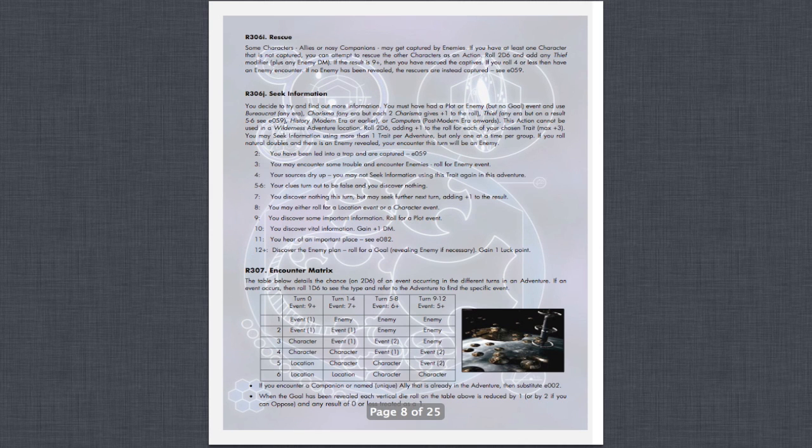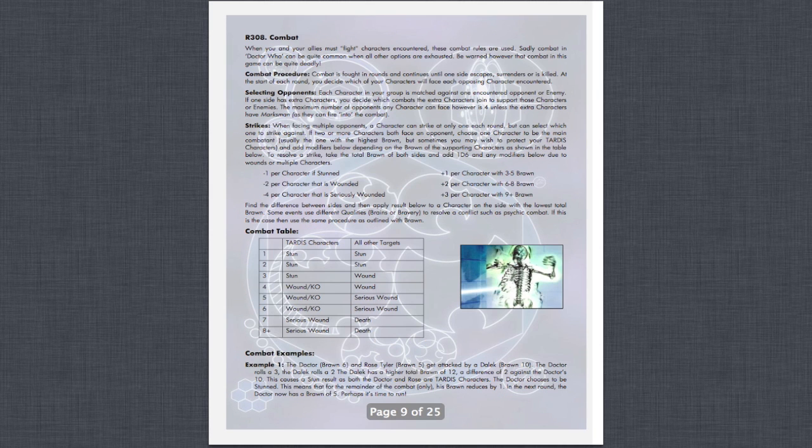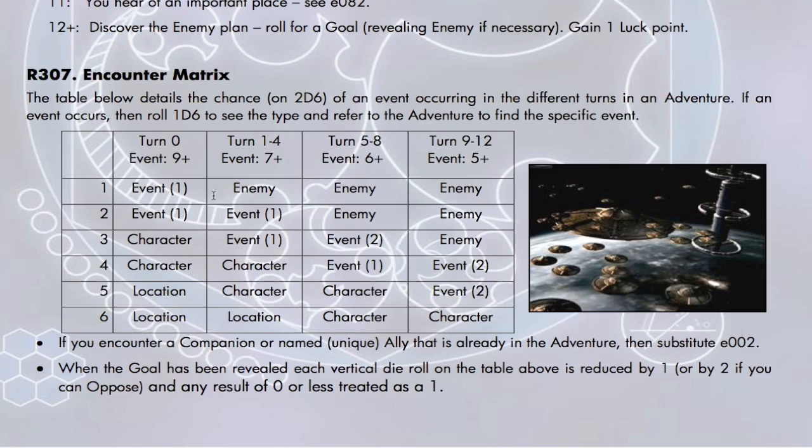How does the game work? It's very simple. Each game is going to be like having your own personalized episode of the show. Each episode is broken up into up to 12 rounds. In each round, you're going to do two things. The first is an action that the Doctor and his companions are going to carry out. Then you're going to roll on the encounter matrix, which lets you know if you have an encounter that turn — this is kind of like the electronic story master, where you get to see how the plot moves along.